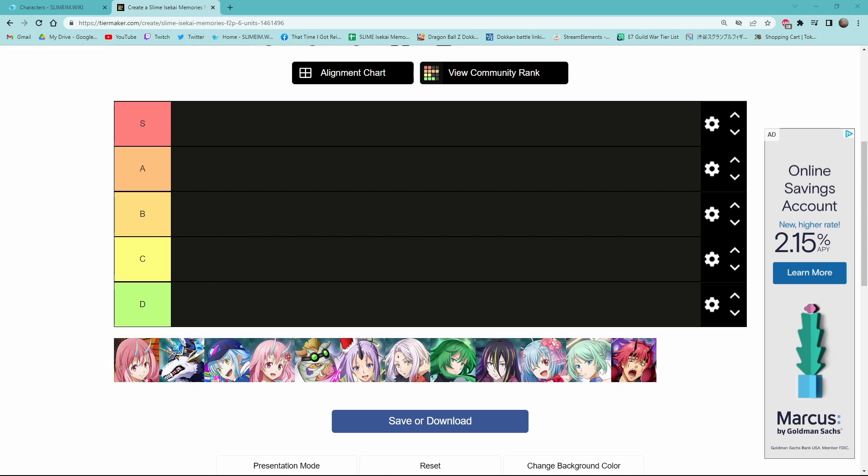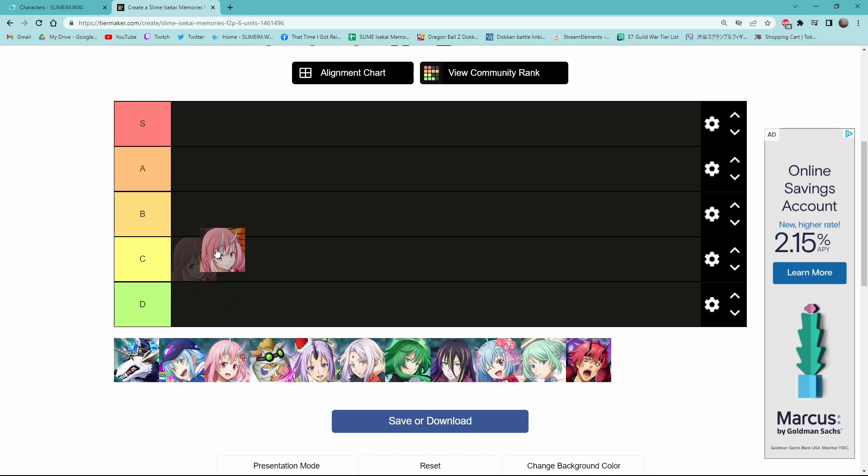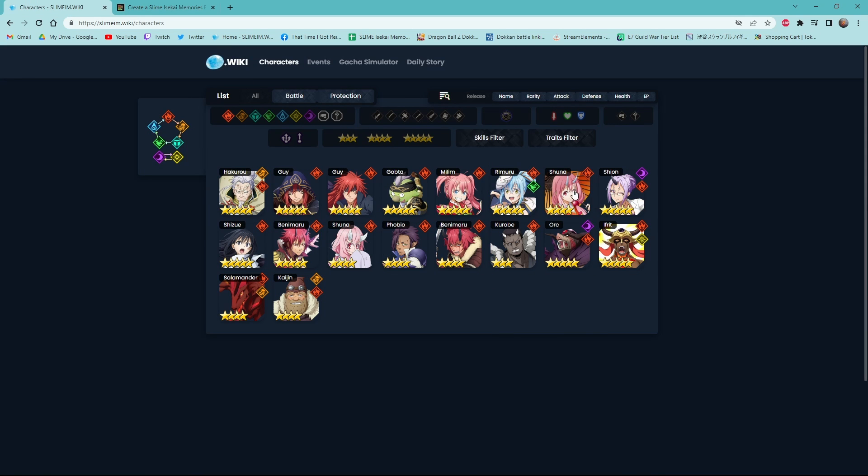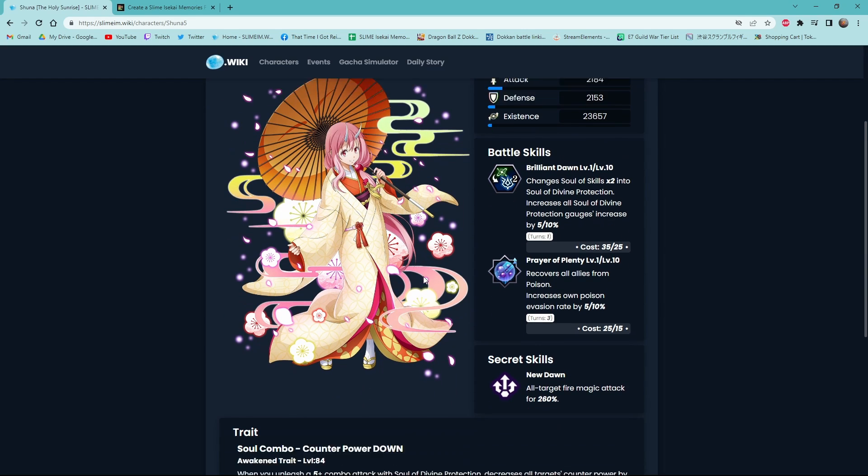So first we have Fire Shuna. I'm gonna put Fire Shuna in C tier. Now, if we pull up her character — obviously, you're not gonna be using most of the free-to-play characters for damage. At this point in the game, free-to-play characters, unless you're a really good DPS character, you're mainly just gonna be a support character, whether it be orb changing, healing, defense, or debuffs.